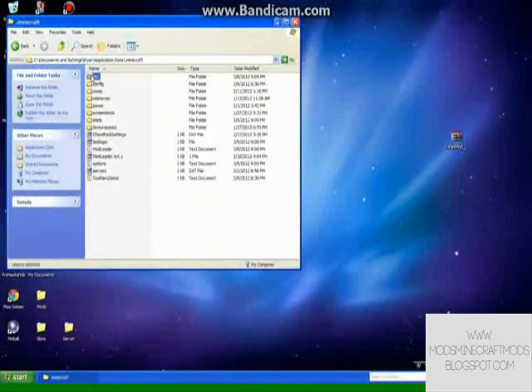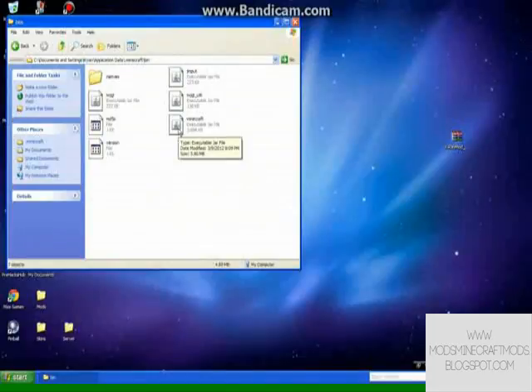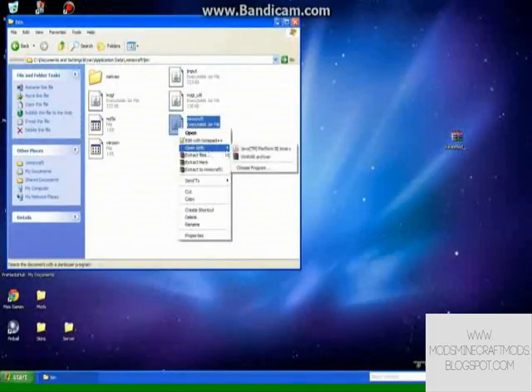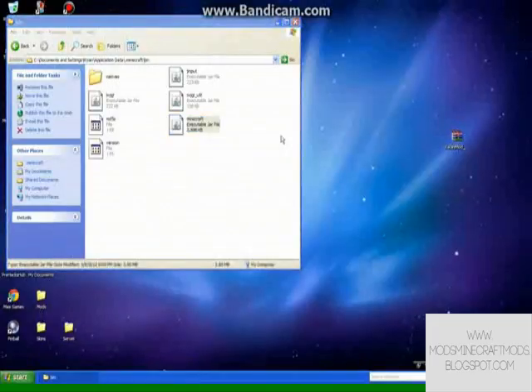Go to your .minecraft folder, click on bin, and then right-click the executable jar for Minecraft, and then open it with WinRAR archiver.